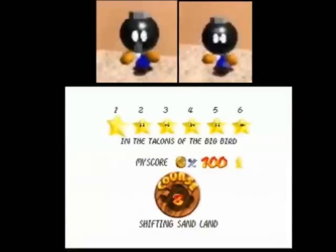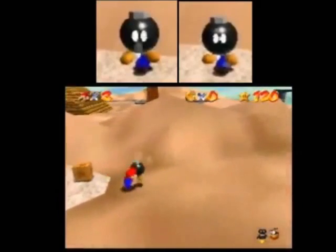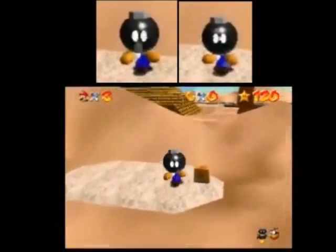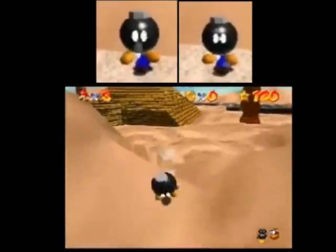Here's the difference between the biggest bomb possible and the next biggest bomb. The biggest is shown on the left and the smaller one is shown on the right. This video shows an attempt at pillarless with the smaller bomb. It is possible to get pillarless with the small bomb, but it is much more difficult since you don't have as much speed.